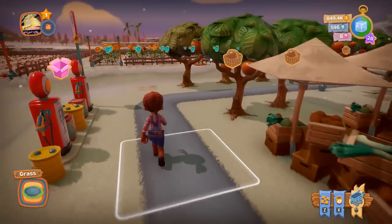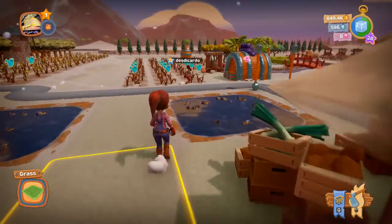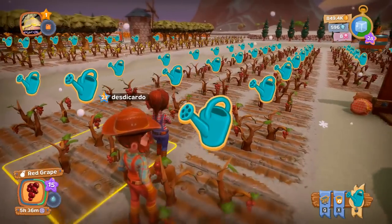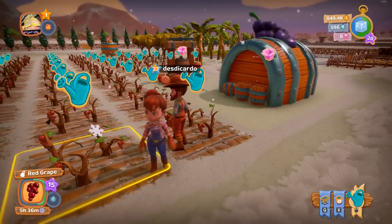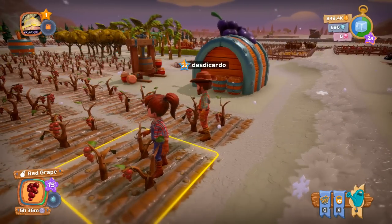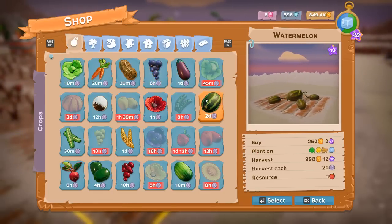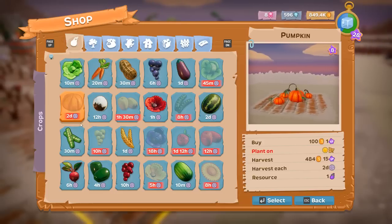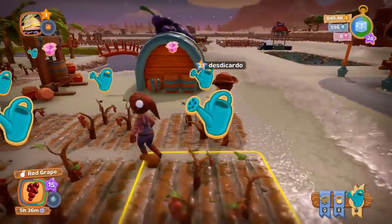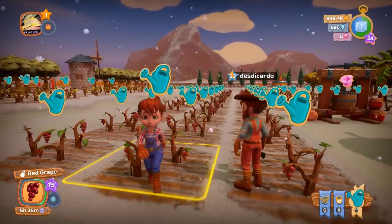Welcome to Farm Together. The mechanics of growing work like this: everything you plant has a certain amount of time it takes to grow. If you hit Q, you can see what can be planted this season and how long it will take to grow in real time. That time passes even if you're not in the game. The season is about 17 minutes.